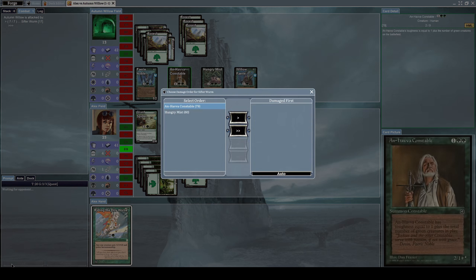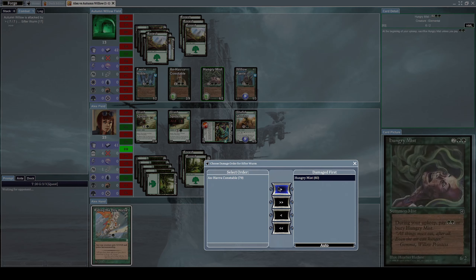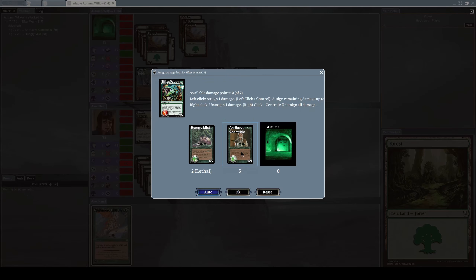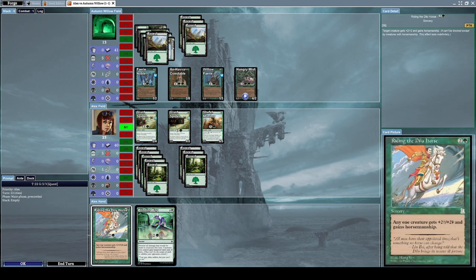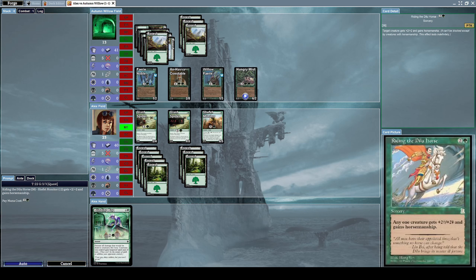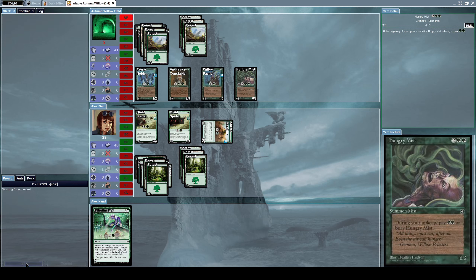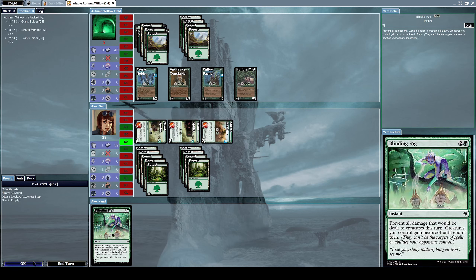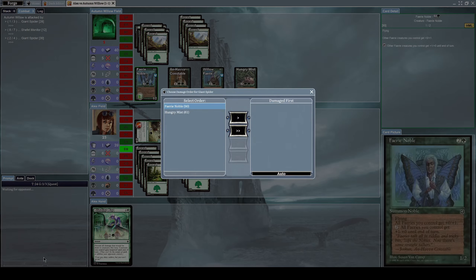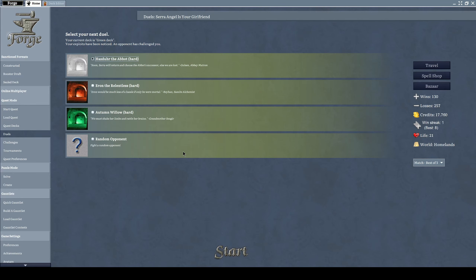He summons another Willow Fairy. I summon a monitor for myself. Let's attack him with our Sifter Worm — he blocks with everything he has. Let's destroy his Hungry Mist first, which dies from the encounter. He summons a second Hungry Mist. Let's cast Riding the Dilo Horse on our monitor to give it horsemanship and +2/+2, then have it attack him directly — we deplete his life to five. Now let's alpha strike him with everything we have. He tries to block with a lot of stuff, but we survive for the most part.